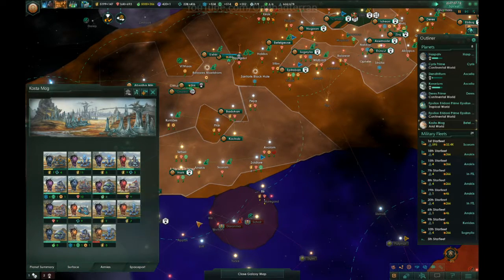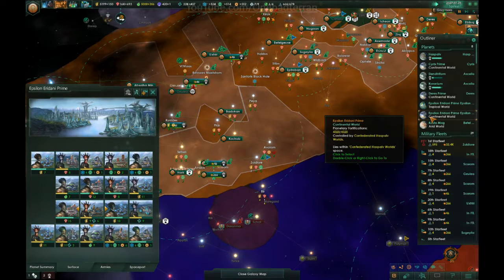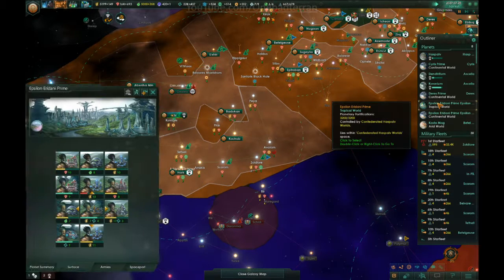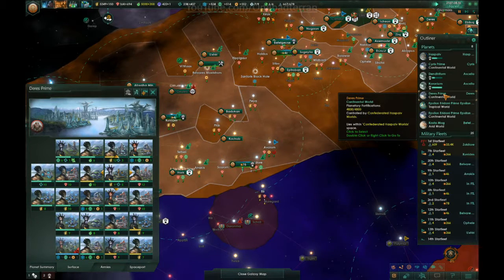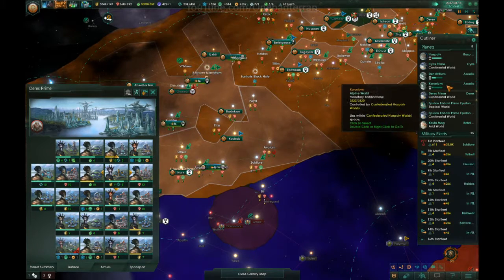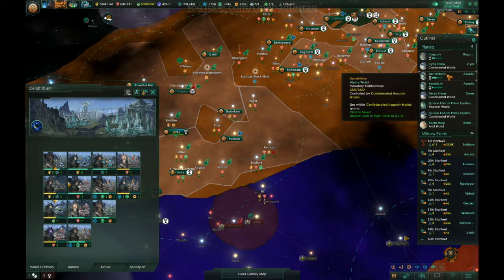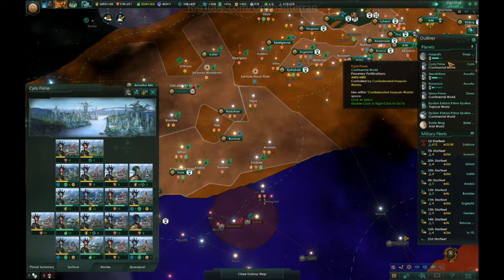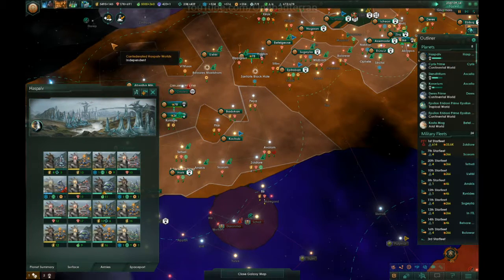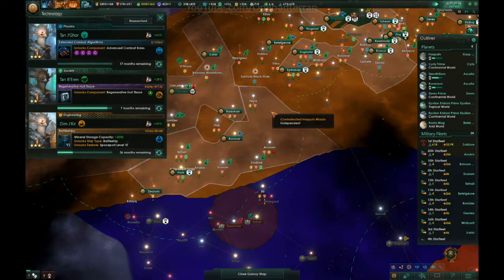Did we build a training center for military on any of these planets? Looking at the counts underneath — if we built an army training station, there won't be a count on that tile. The answer is no. X-ray laser — yay! Advanced combat rules seems pretty useful.